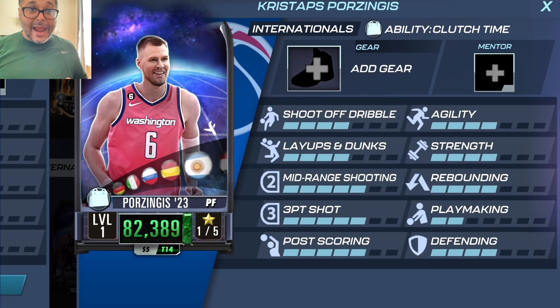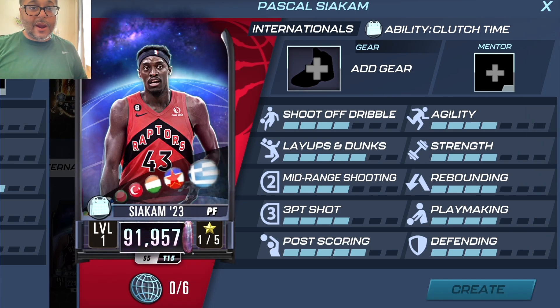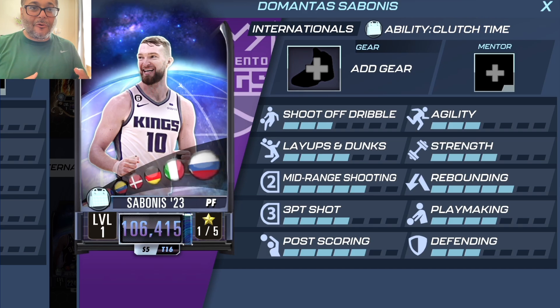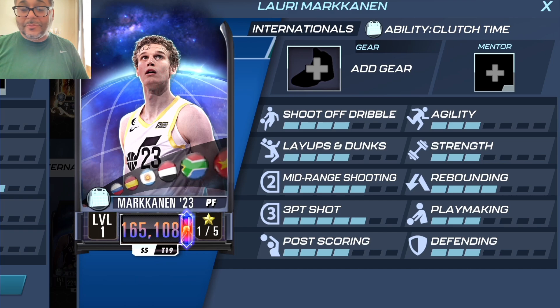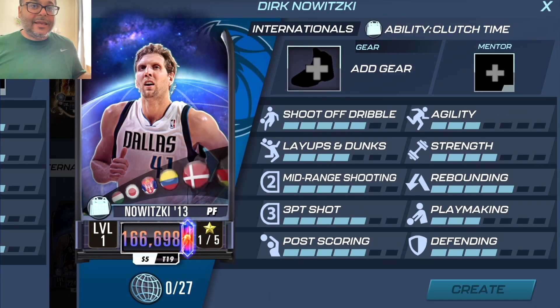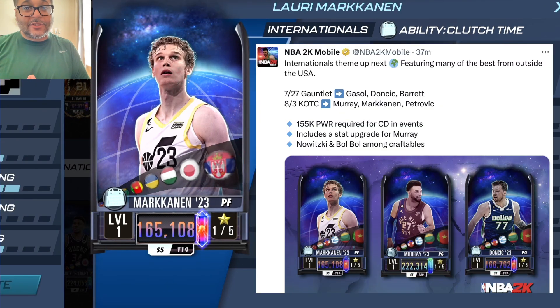For power forwards, there are a lot in this theme: Christoph Brazingas, Pascal Siakam who is craftable, Domantas Sabonis — it would have been cool to see his dad in this theme too for a father-son duo. We also have Laurie Markkinen — don't sleep on him, he carried me early in the year on my second account. Dirk Nowitzki is craftable as well. Laurie Markkinen is the event reward for next week's King of the Court, so if you can't craft a power forward for gauntlet, you'll get Markkinen as the second reward.